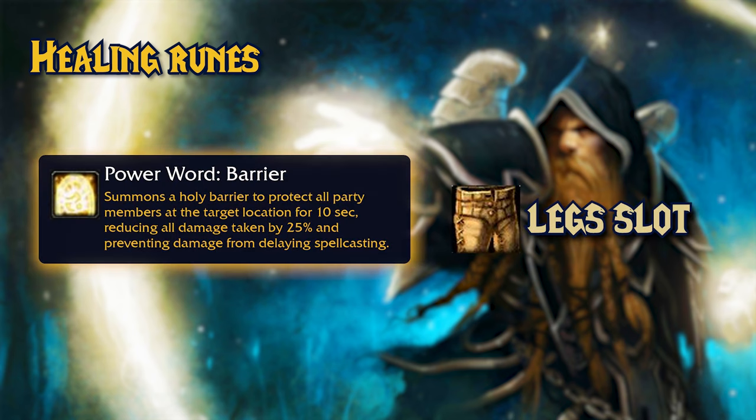Next we have Power Word: Barrier. You can engrave this rune on your legs. It summons a Holy Barrier for 10 seconds at a location, and everyone inside takes 25% less damage and doesn't get their spell casting delayed from damage. The barrier looks like a Holy Light Dome — strong, and is probably going to be used in boss encounters.